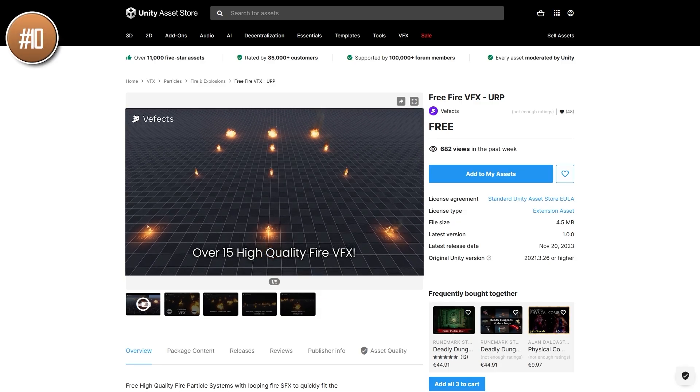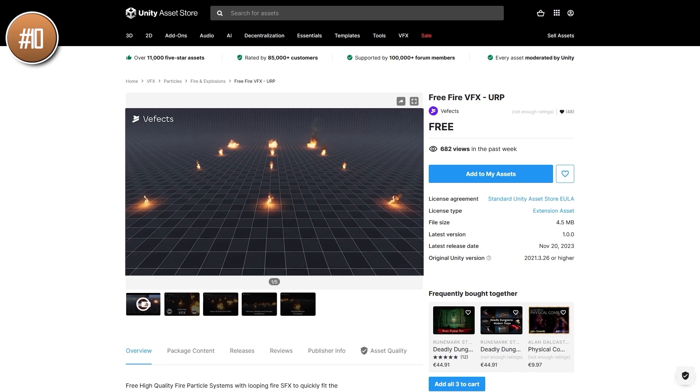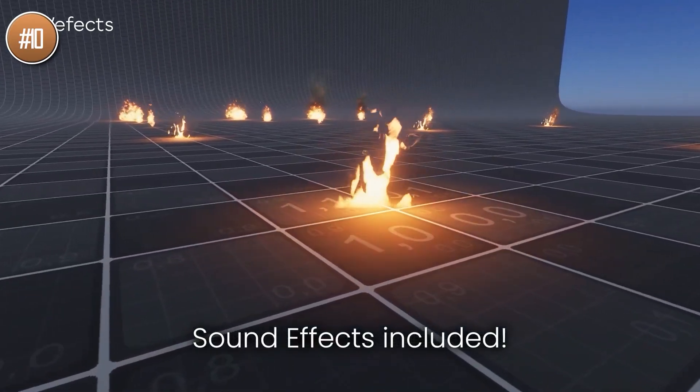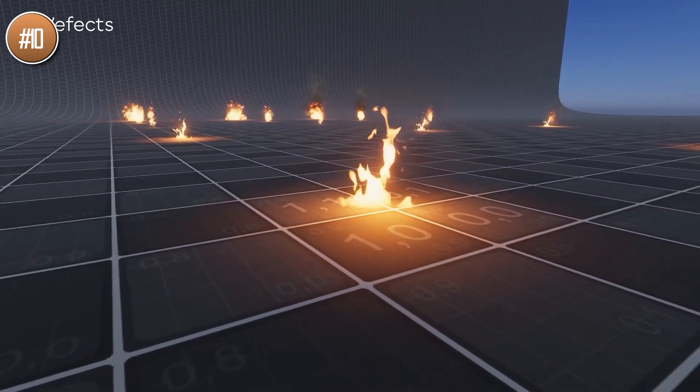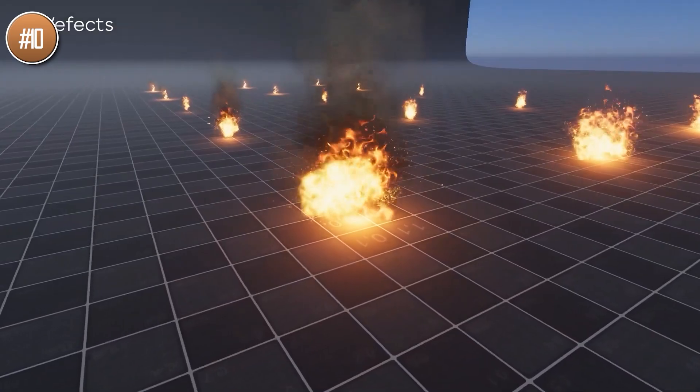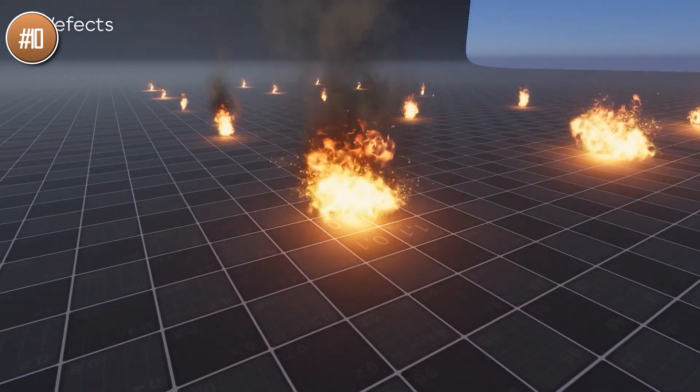Alright, on to the top 10 list, starting off with some great looking fire VFX. This is very high quality, all of them look great — it features lots of fire, both big and small, some that are on the floor, some with smoke, and some that are pretty simple. This includes both the VFX as well as some sound effects.